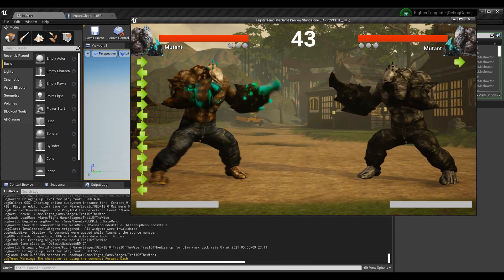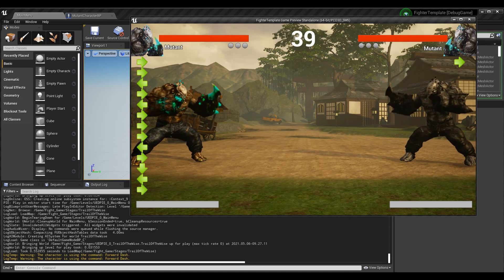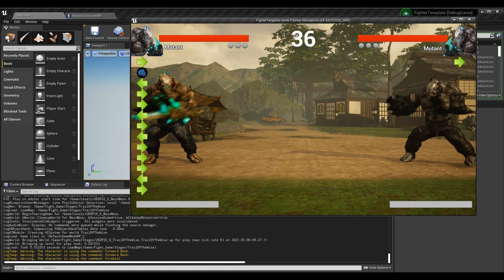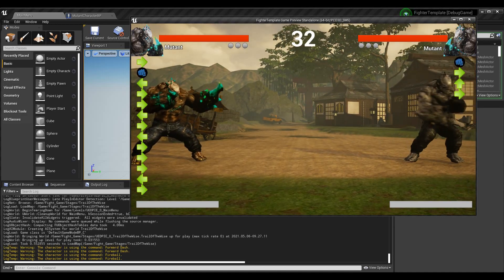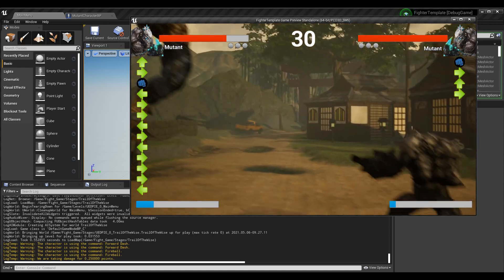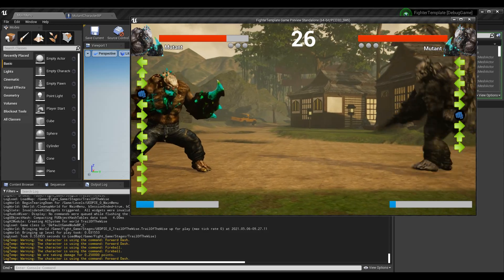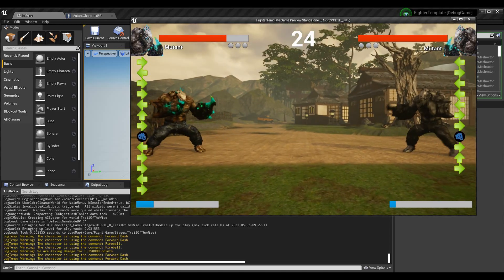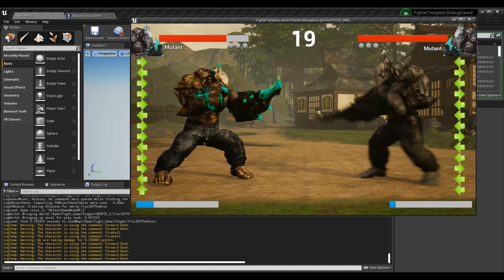I've removed a lot of the log spam so right now we are only seeing what commands we are using. So if I do this, I do fireball, and if player two did this it'd also do fireball. You can dash of course with each player.